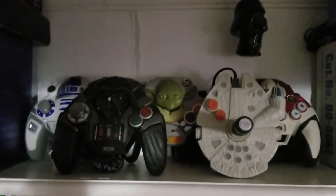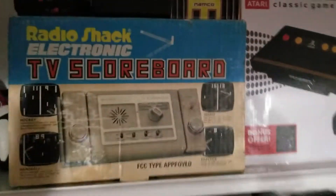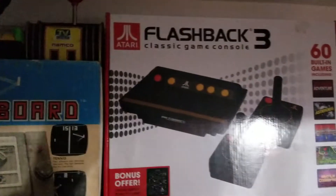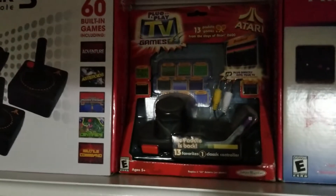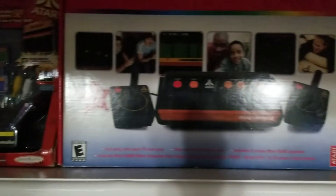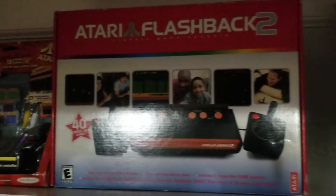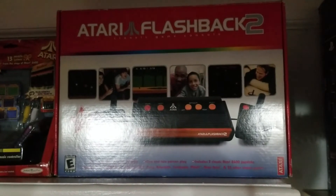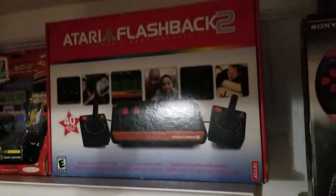Over here we have my collection of Star Wars plug-and-play systems, an old-school Radio Shack Pong machine, some more random plug-and-play systems, the Flashback 3, the Atari plug-and-play with the paddle. Over here we have the Atari Flashback 2 — if you're going to get a Flashback system, get the Flashback 2. But be careful which one you get because there are Chinese knockoffs. This one you can actually mod and put a real Atari cartridge port on it, which I did to mine.